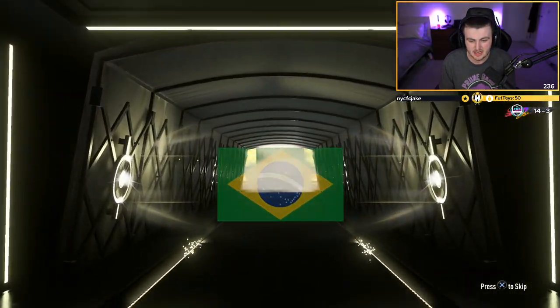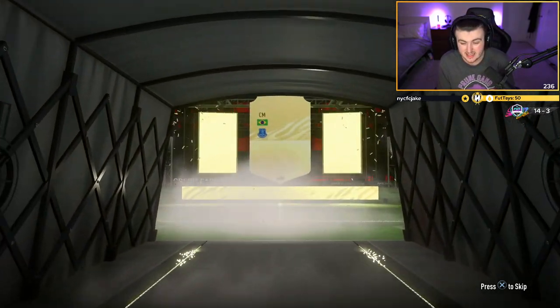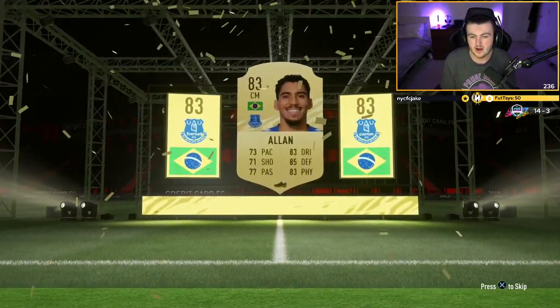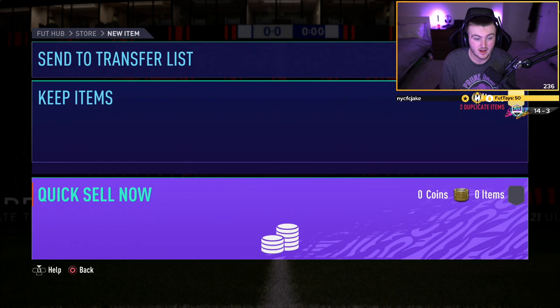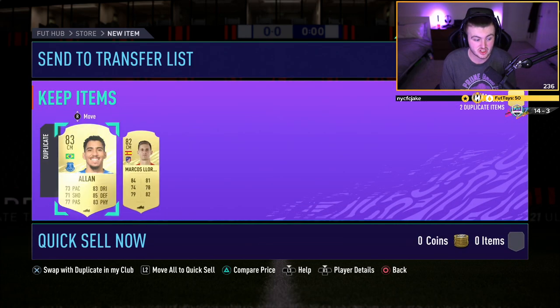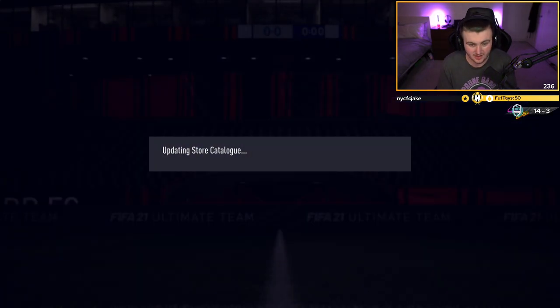What are we saying here EA? It's going to be a Brazilian centre mid — Allen. I already have him untradeable, but it's still a good board to get. Anything else in the pack? That would have been an insane pack at the start of the game, sadly not anymore.